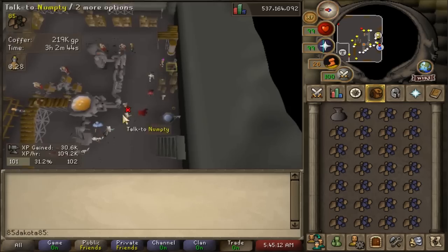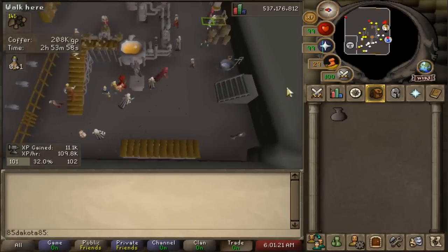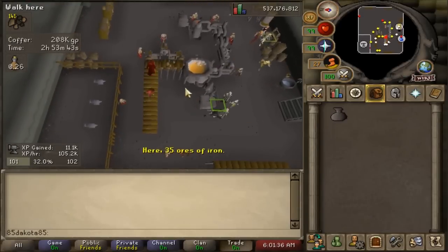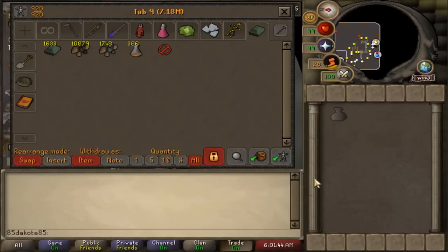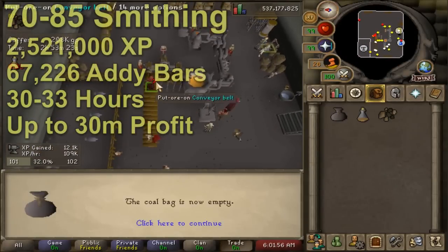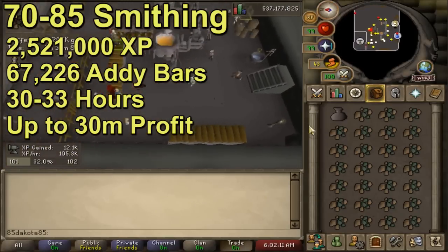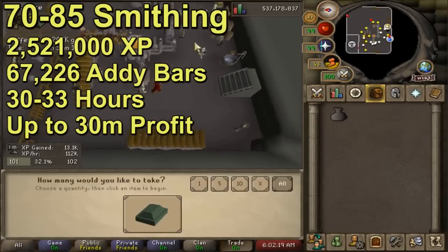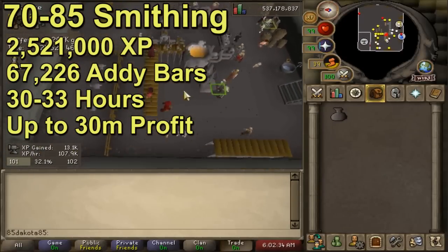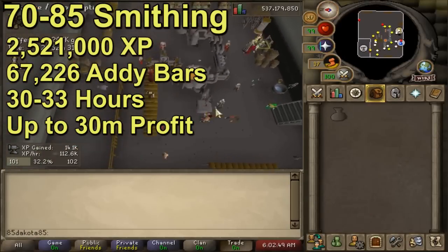This does depend on exactly the price of coal and mithril ore at the time you do this. From 70 to 85 smithing you can switch to adamant bars. This is slightly less XP an hour than mithril bars, plus adamant bars fluctuate a lot harder in price so it's always worth checking those prices. You can make up to 2,500 addy bars an hour, pushing more like 2,700 if you're being close to tick perfect. For 70 to 85 smithing you need 2.5 million XP - this is going to require 67,226 adamant bars. Just wait until you see 90s in smithing - it takes a ridiculous amount of bars - but you don't have to do all these bars for money making; once you've made enough money and you want to do something else you could always move on.